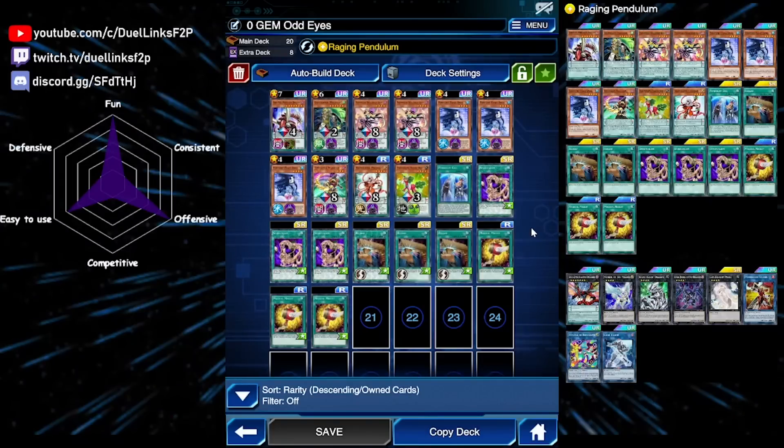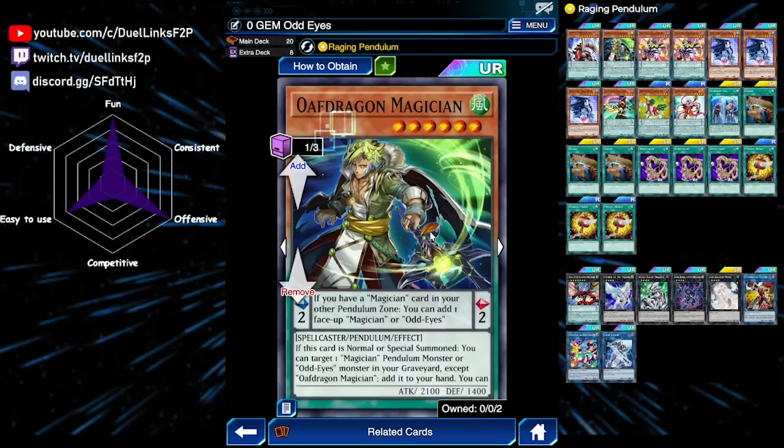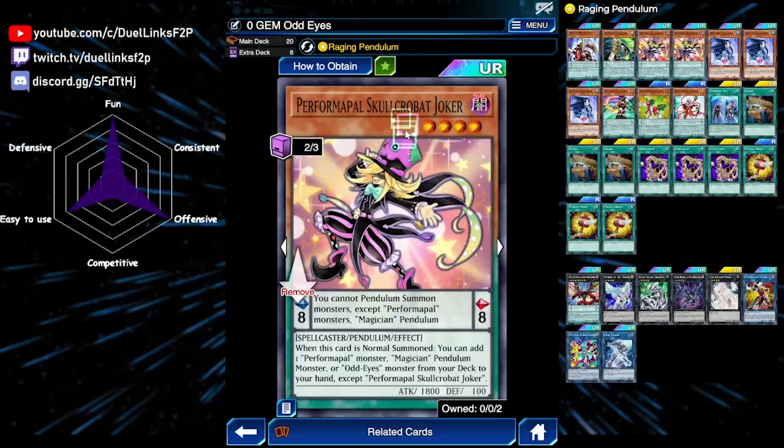Let's go through the cards. First is Odd Eyes Pendulum Dragon — you need this card for the deck to work. It's your main level seven beater and your main monster to go into Raging Dragon. Next is Oath Dragon Magician, which is really useful for our skill because our skill puts two monsters in our extra deck, so Oath Dragon can add one of them to our hand. We can then pendulum summon both, and it's also a low scale and a pendulum monster with a Magician in its name, so Pendulum Call can search it.